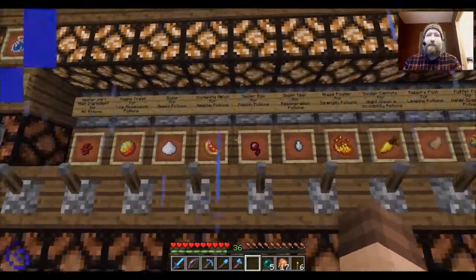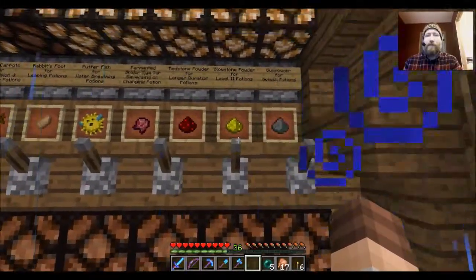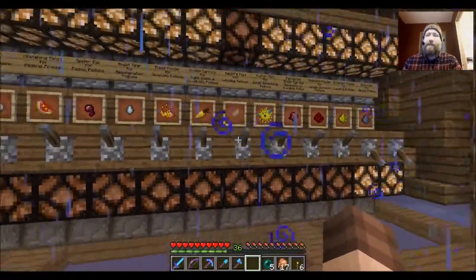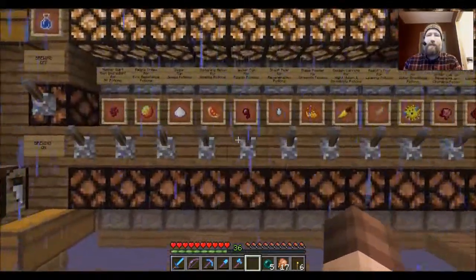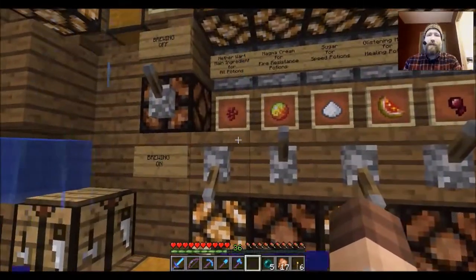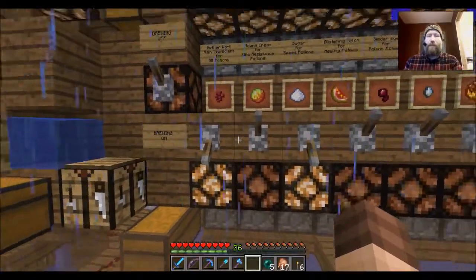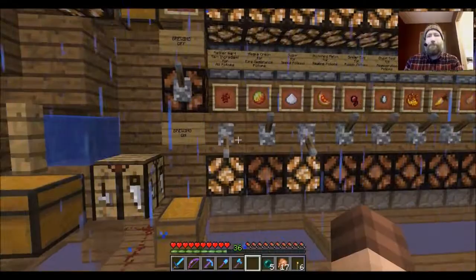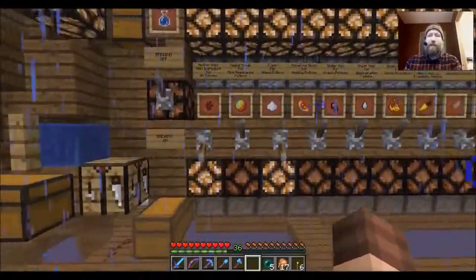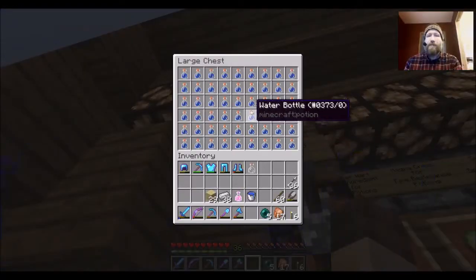I'm going to go ahead and make some speed potions — we have plenty of those. I'll make them level two and splash potions. In order to brew it, you just flick the lever down on the ingredients that you need. Of course, you need to always start with nether wart — that is the number one requirement. You have to make that awkward potion first and then put in all the secondary and tertiary ingredients. Up at the very top are our water bottles — make sure that this is full.